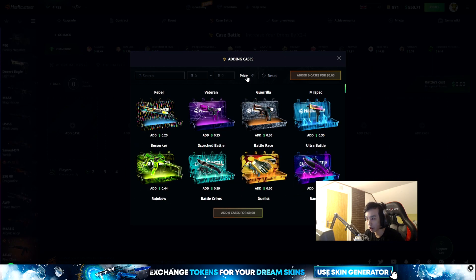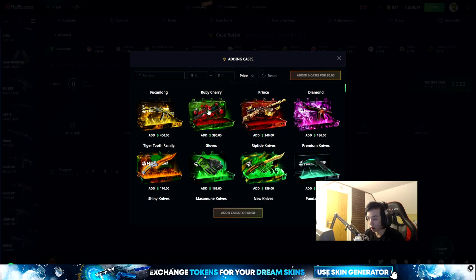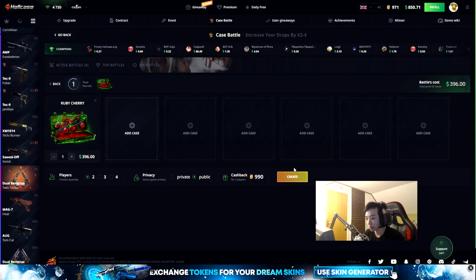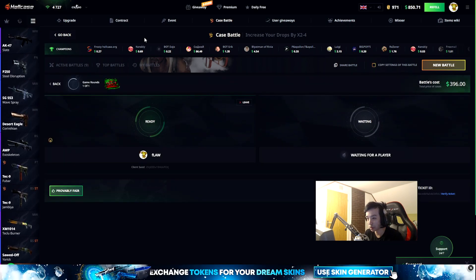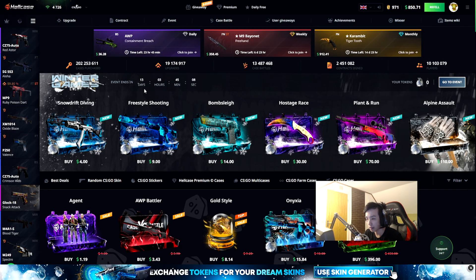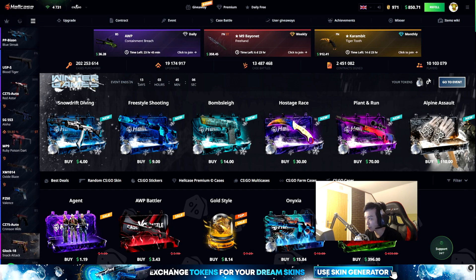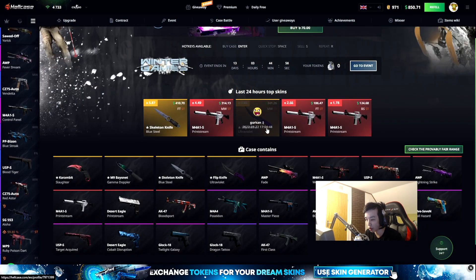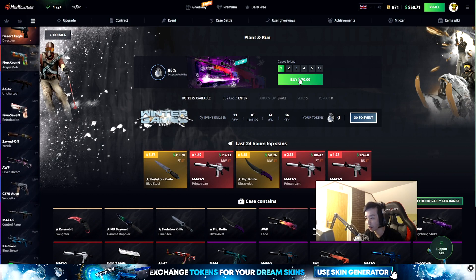I can only sort by price. Let's do one ruby cherry case — this is an expensive case, four hundred dollars. I'm not actually sure if anyone would join me, but I'm gonna leave it up while we're looking through the site. They've got winter games going on, so if you unbox these you get some tokens, and with tokens you can spend them to get skins. Let's do one case at 70 dollars.